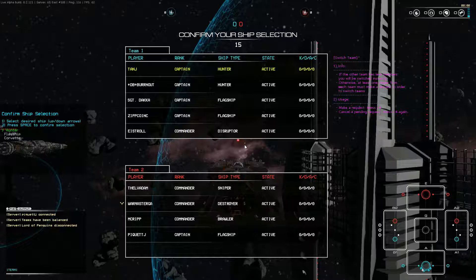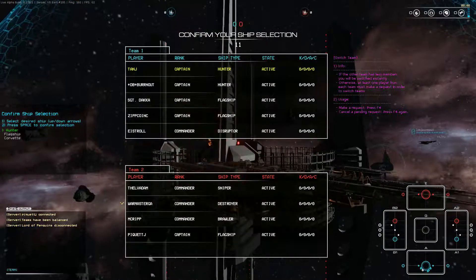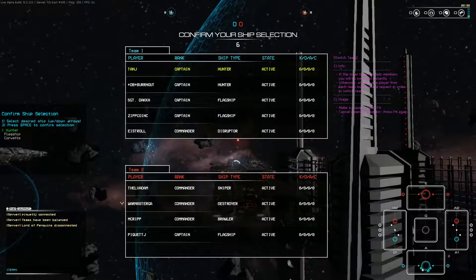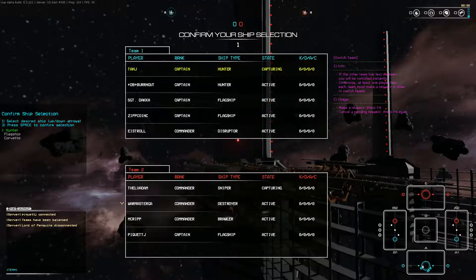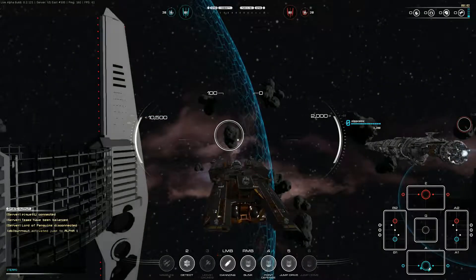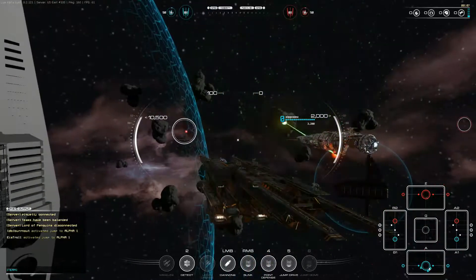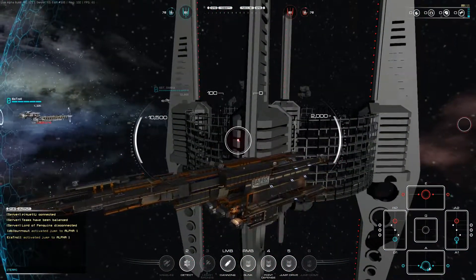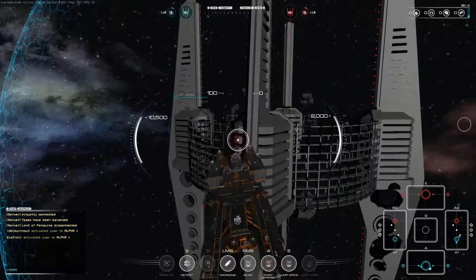We're just waiting for the match to start. As you can see we've got cannon which are fairly rapid fire. We've also got a blink ability which I can skip through space and time with, and some long-range missiles which I can't show you without anything to target. We've got missiles on one, a detect on two, leech drones which will perform bothering attacks on an enemy craft. Left mouse button is our cannon and right mouse button is blink. Point defence and jump drive are the usual spaces.